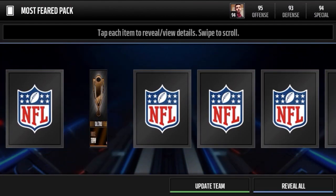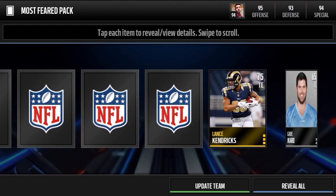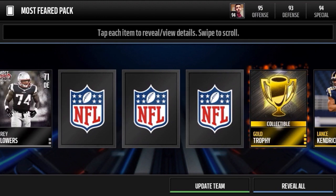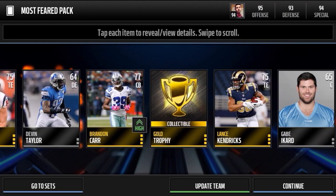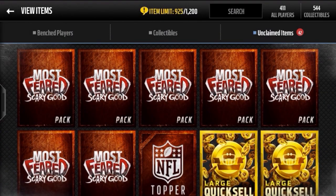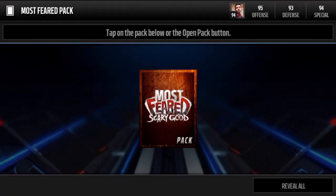Get a Lance Kendricks, bronze trophies through the roof. Get another Tray Flowers, gold trophy, Garrett Graham, a Brandon Carr, and a Devin Taylor. These packs are really really cool — especially the artwork and the sets are really cool. The whole promo is awesome, but I don't know man, even my pro pack recently has just been awful.